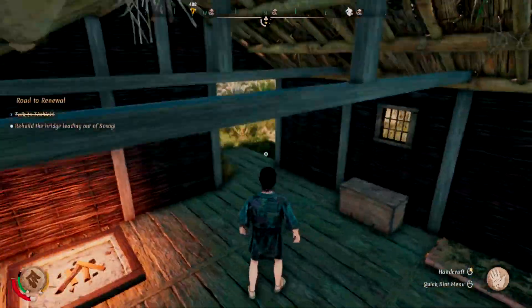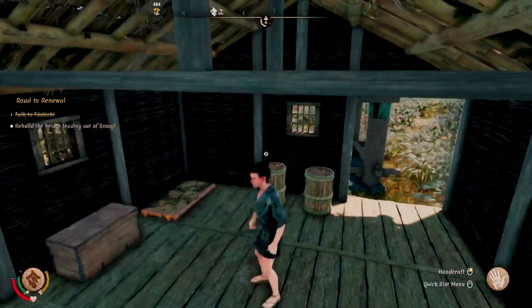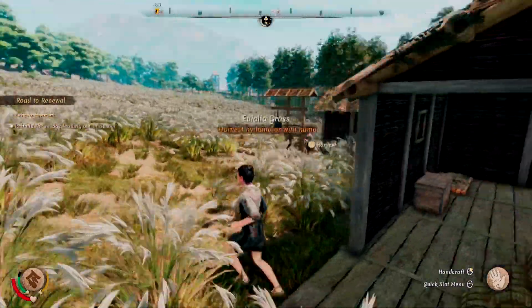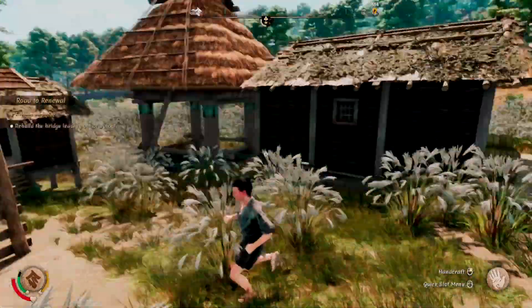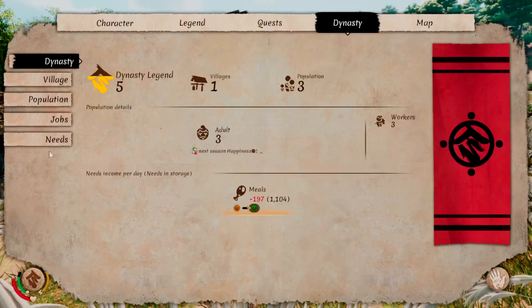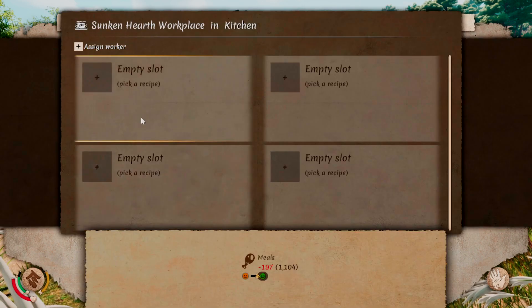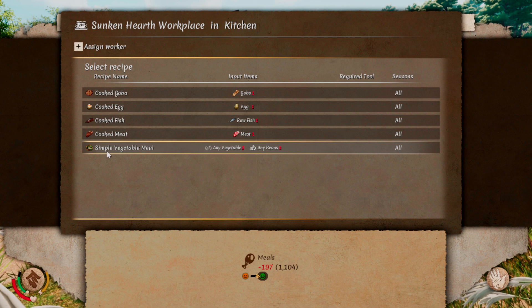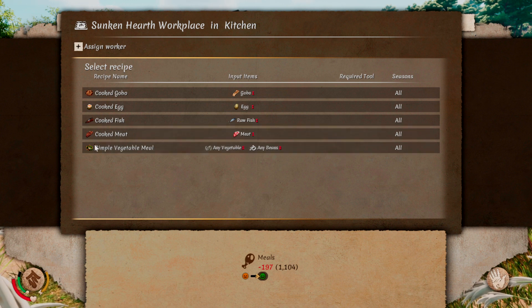I'm definitely gonna have a villager start to take over all the cooking, because it takes a little bit of time away from all the other things I gotta do in this game. Just make sure you have the ingredients, and these guys will basically cook what you have. The more complex one is the simple vegetable meal, where you need any vegetable and any beans. So if you're not growing that, make sure you're out harvesting it, otherwise they're not gonna be able to make this meal for you.